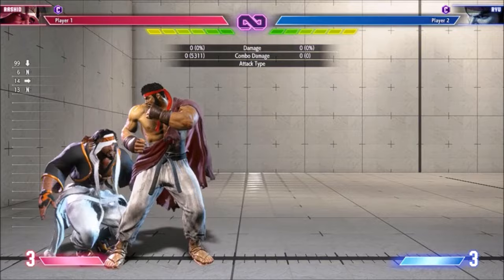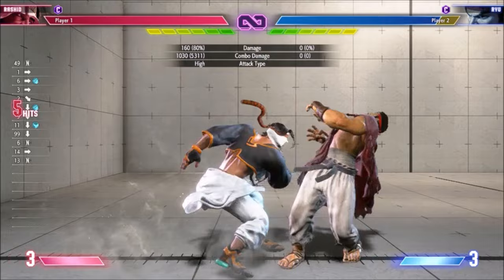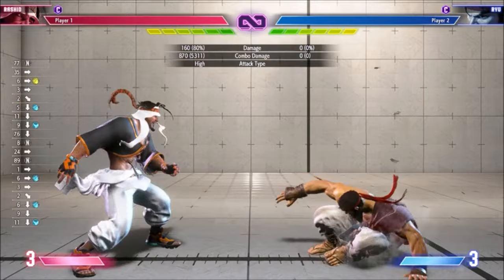Rashid's basic low confirm is crouch light kick, light punch, then Spinning Mixer. Light Mixer is slightly stronger and leaves the opponent standing, but medium has a knockdown and better corner carry. You can also do heavy, which has a sizable damage increase, but can fall out.